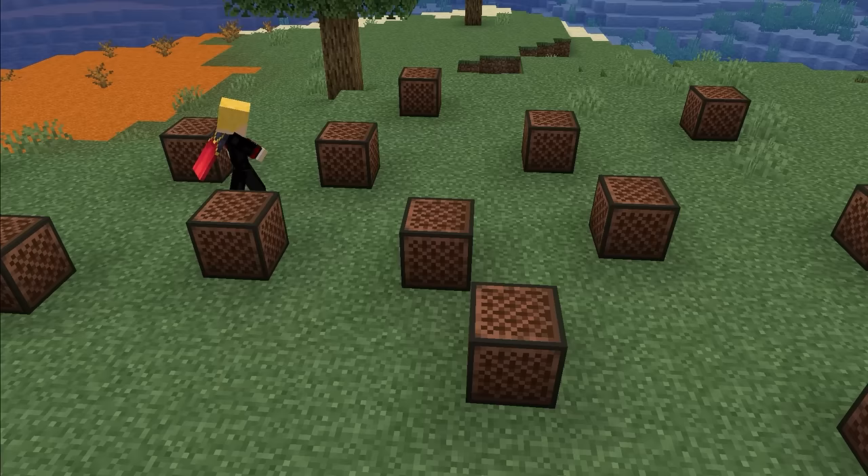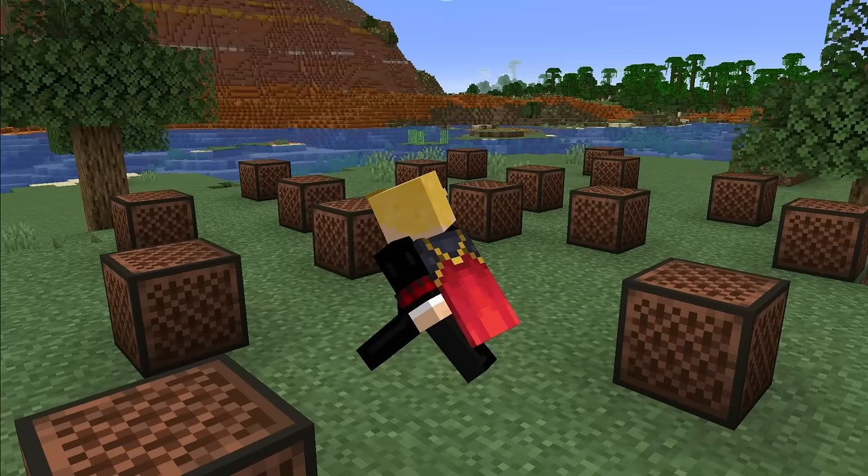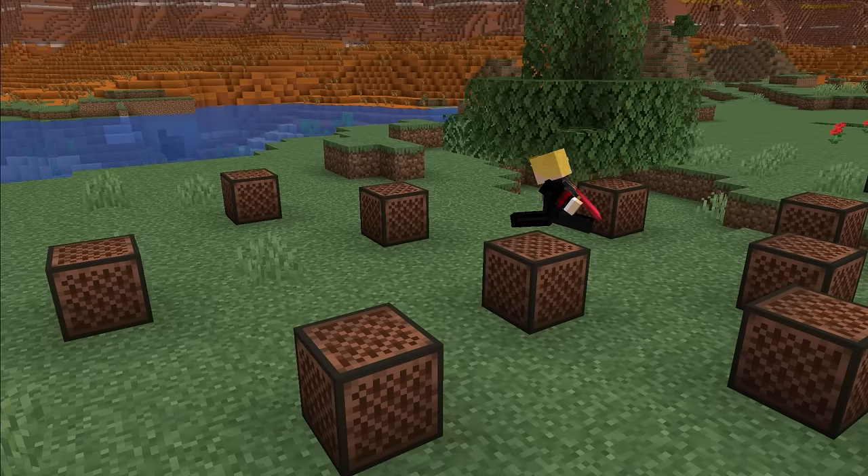And now for the iconic Minecraft note block. Everybody knows that when you place down a note block and right-click it, it makes special noises at all different pitches — vocals, stuff like that. And if you spam it, it makes a ton of different noises, almost a song-like noise. So we're going to recreate every aspect of the note block in real life.